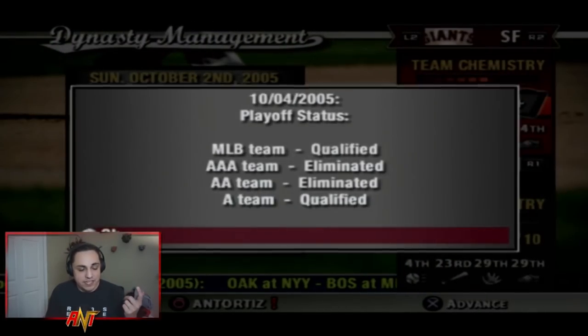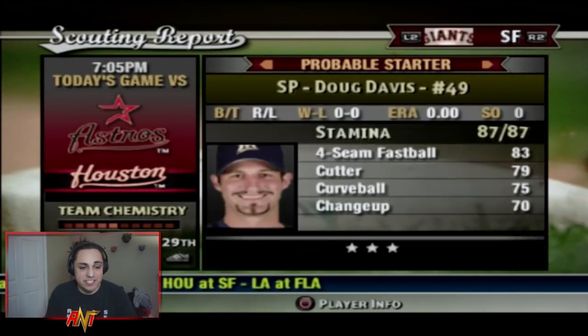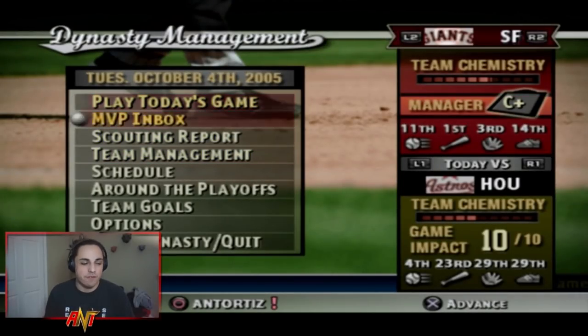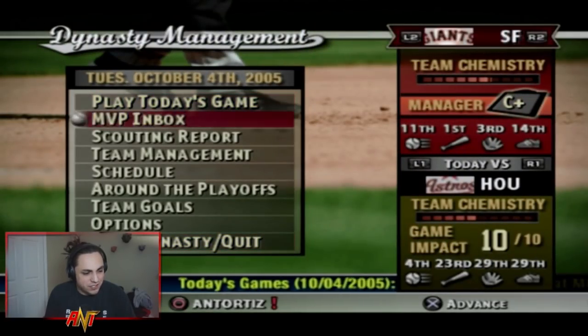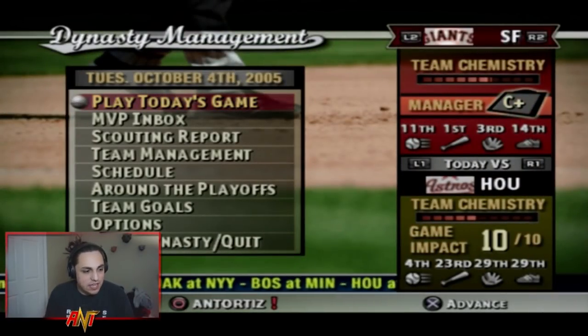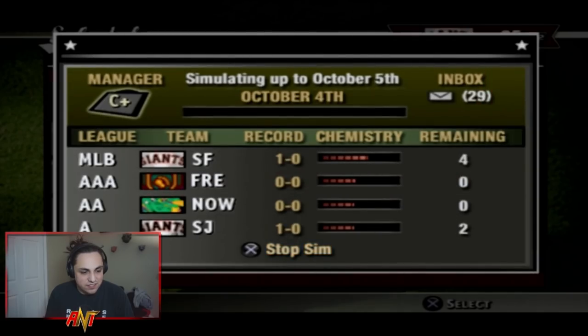Preparing for playoffs: the MLB team and Single-A team made it, but Triple-A and Double-A did not. You get scouting reports and probable lineups — even small details that MLB The Show doesn't really have. Looking at the playoff tree, we're taking on the Houston Astros, who were in the NL at one point, which makes sense.